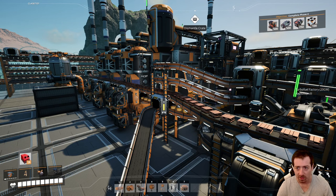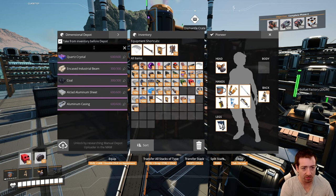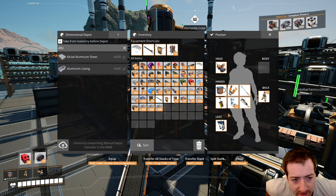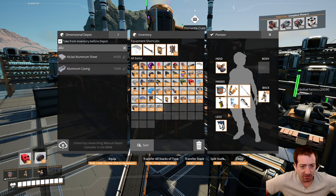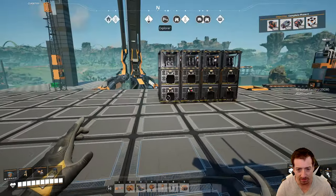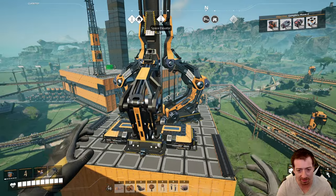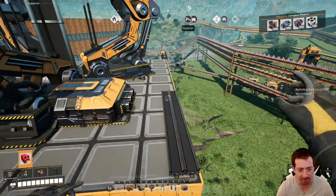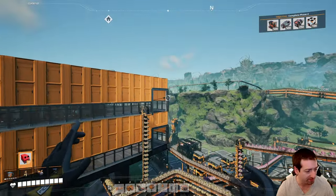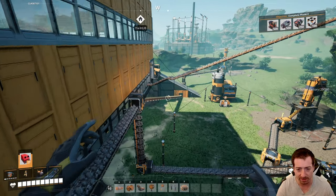Sweet! Okay, well we officially have aluminum — aluminum, all-clad aluminum sheets, and aluminum casings. And I can now research things that require those, and we can make new parts that require those — AKA Mark V belts. So let's get Mark V belts going here. And we're going to then work on our turbo fuel factory, because I want to see how fast we can fly.